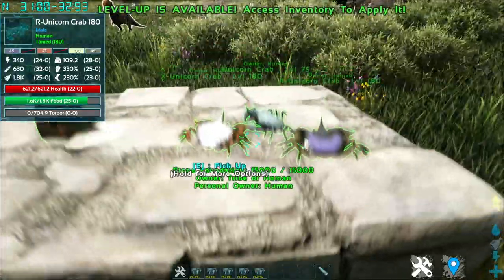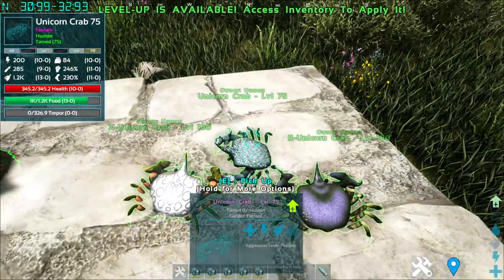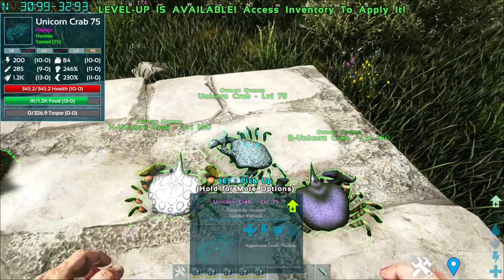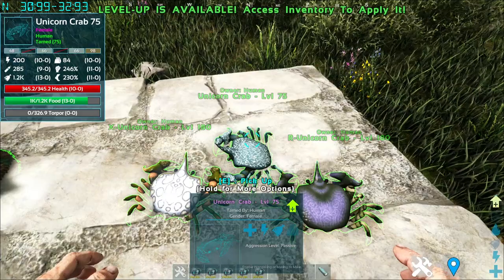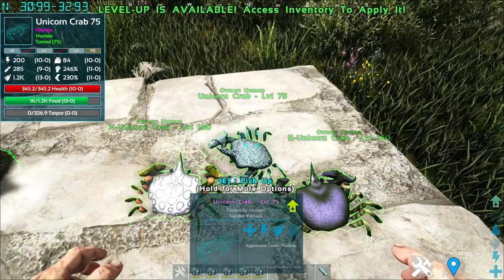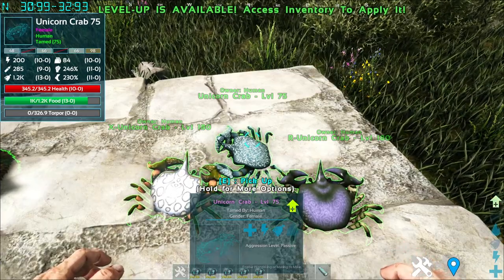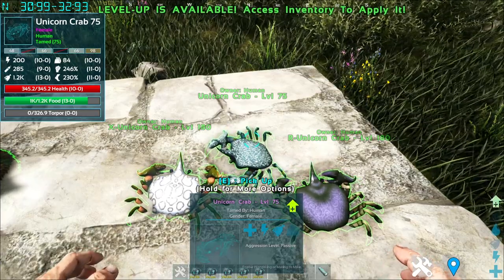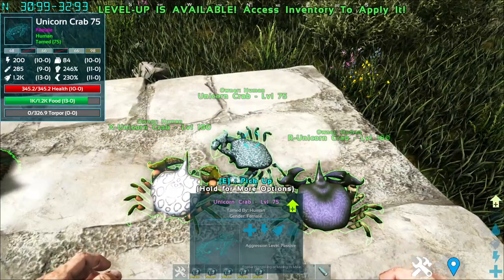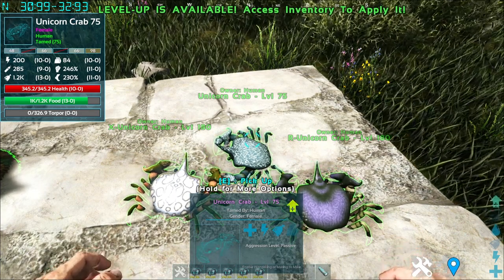First up are the shoulder pets, and first on the list are these three crabs — the Unicorn Crab, both the original, X variant, and R variant. Only the Unicorn Crab in this mod has a difference other than just colors and patterns on the back. To tame the Unicorn Crab, it is a passive tame which you need to feed it either sport meat or other unicorn crab legs, which you can get by killing it.